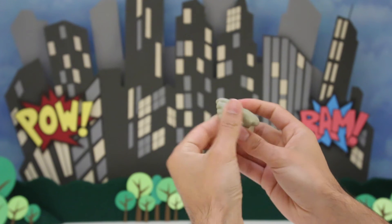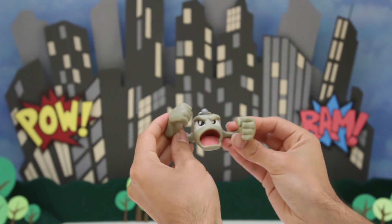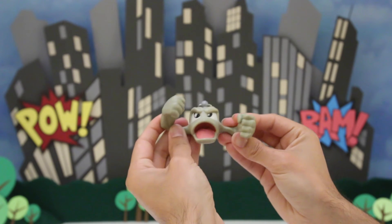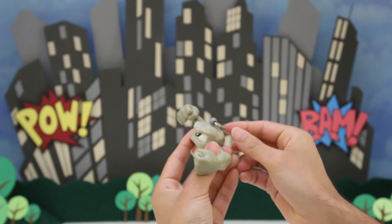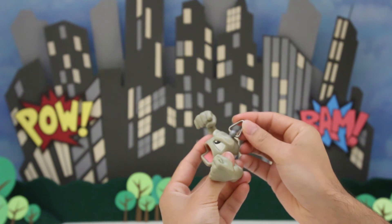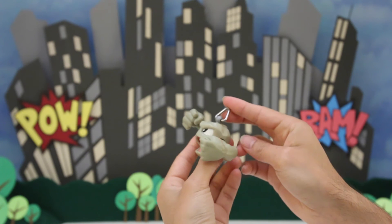I really like Geodude because he's got these big, huge rock fists. He just looks really strong and powerful. Geodude. He's got this cool keychain, just like some of my other Pokemon toys. So you can use him for your keys, or you could maybe hang him on a backpack.